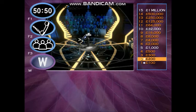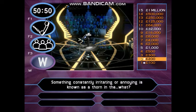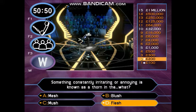You're doing well — you're just thirteen questions away from a million. Look at this for three hundred pounds. Something constantly irritating or annoying is known as a thorn in the what? A: Mesh. B: Blush. C: Mush. D: Flesh. Flesh — and ask the audience. You've got three hundred pounds!